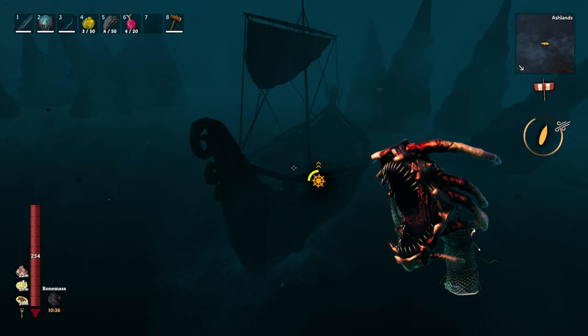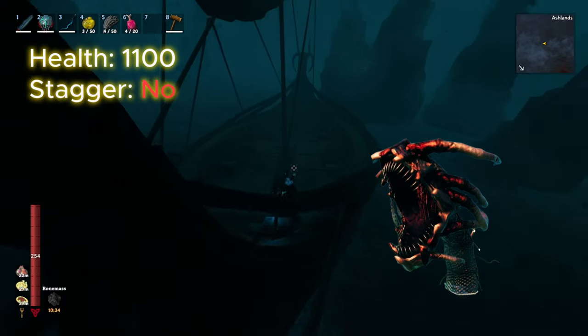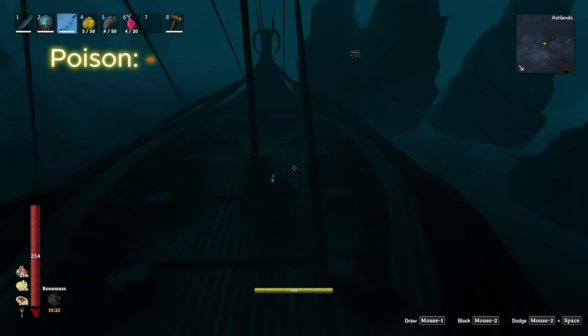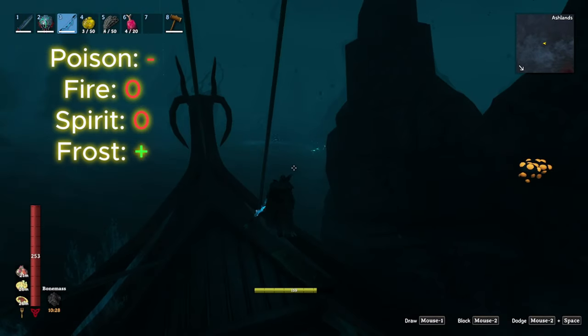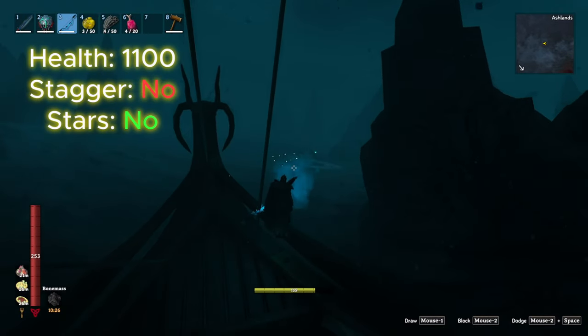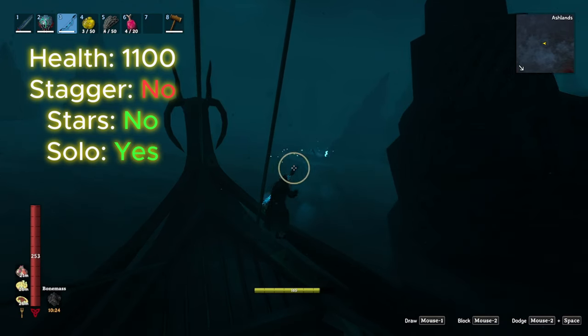A Bone Maw Serpent has 1100 health, cannot be staggered, and is resistant to poison, immune to fire and spirit, but is also weak to frost damage. These starless serpents spawn solo somewhere in the sea near the Ashlands.